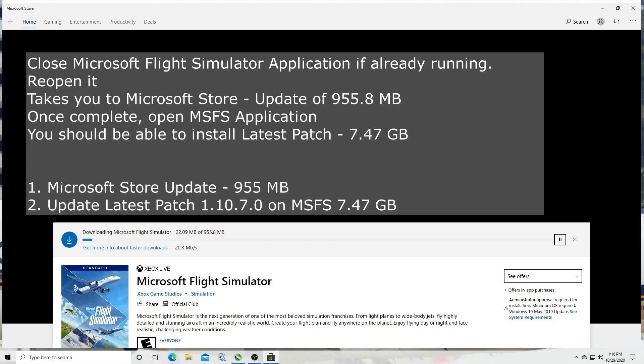Once you install that patch on the Microsoft Store, you can either reopen the application or click the play button right next to the Microsoft Flight Simulator application. Once you're in the application, the system will give you access to install the 7.47 gigabyte patch, so this is going to take some time.